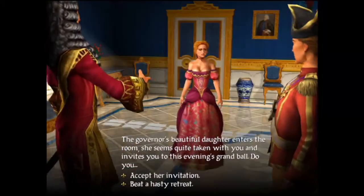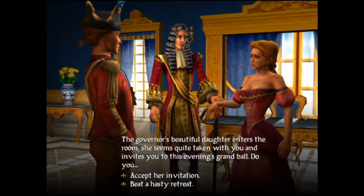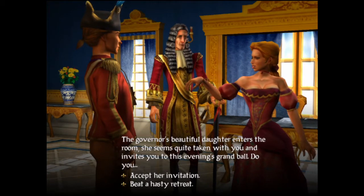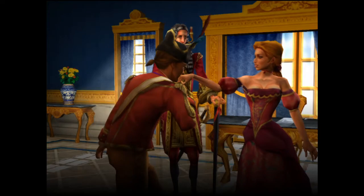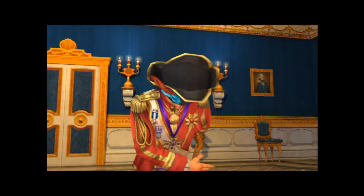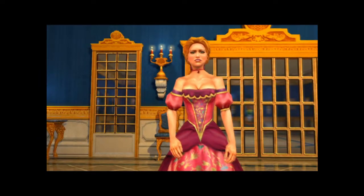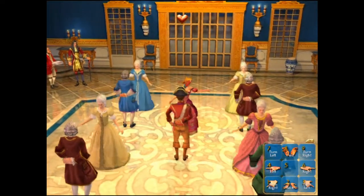After sinking a few enemy vessels, one of the nations will promote you, and you will meet one of the governor's daughters. These ladies come in three varieties: plain, attractive, and beautiful. Hey, this is 2004 we're talking about — this was normal back then. The ladies provide information, gifts, and eventually marriage. However, you can court as many of the ladies as you like, and can milk them all for gifts and information.